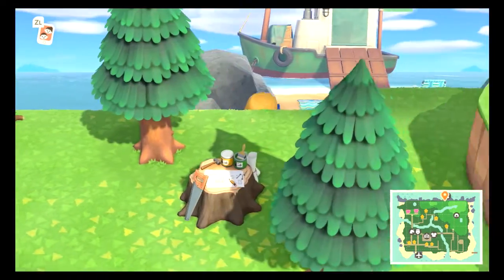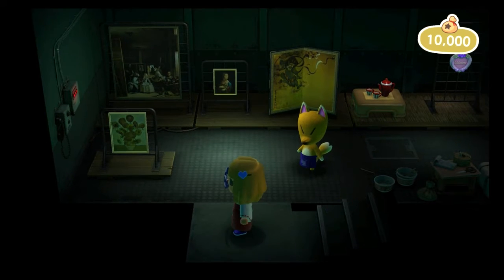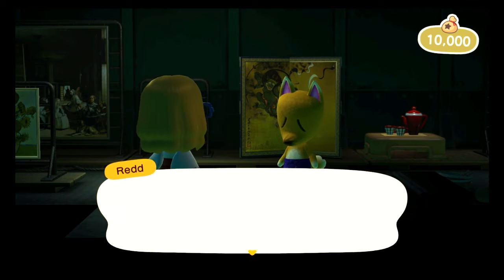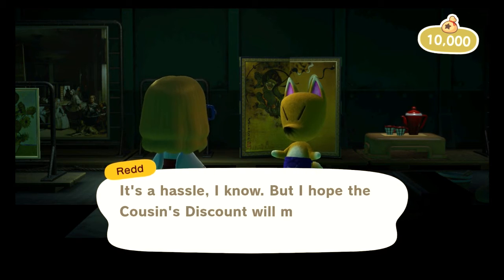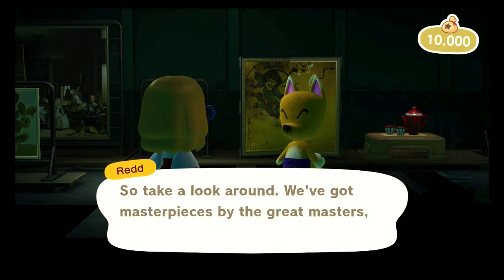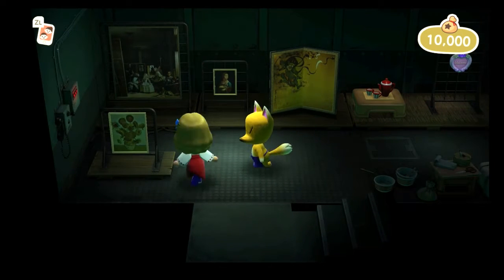I also want to get some turnips too. Oh yes, I can! My little hidden path back here — maybe one of these days I'll make a better path back here. Alright, here I go! Going on this ship — I'm excited. Oh, it's awfully dark in here dude. I'll let you buy all the furniture you want. Okay, I like that teapot there. Alright, first let's do the artwork.